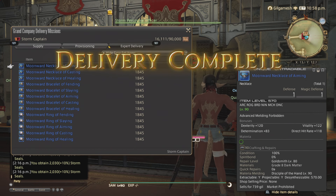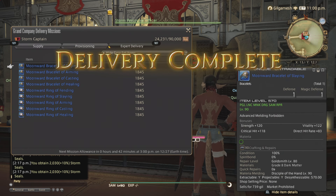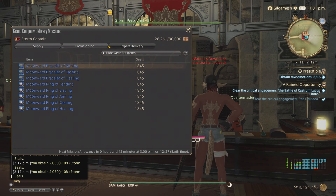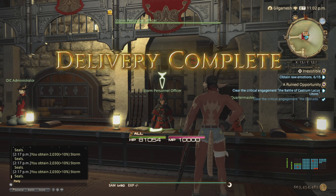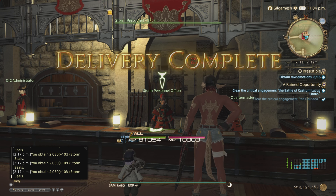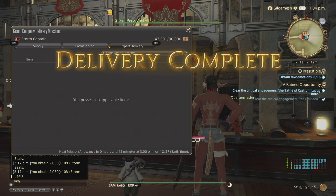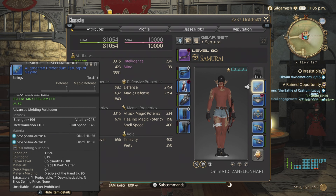One thing I want to make clear: make sure your main job has the augmented tombstone set, because you're going to be using your nuts to upgrade them first. Otherwise you can just do the 24-man raid once per week. The left side costs 3,000 nuts to upgrade, and accessories cost 2,000 nuts. Make sure your gear is augmented before using your nuts for anything else.